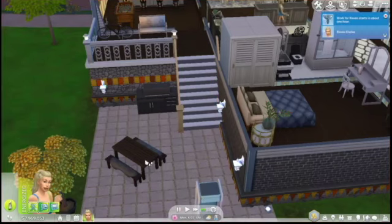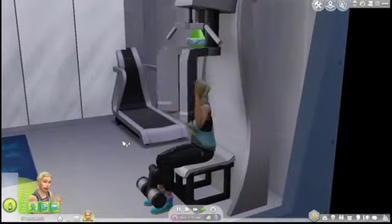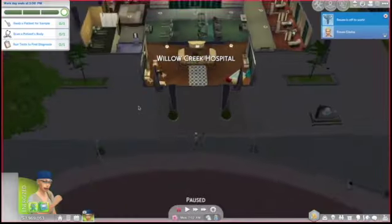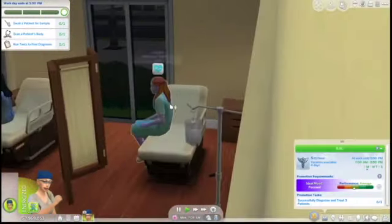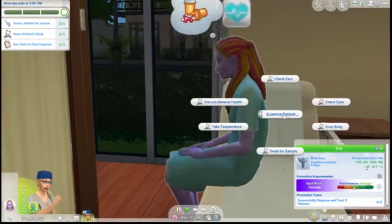Welcome back, we are here with Raven and she is about to go to work, so she's just exercising autonomously until then. She is obsessed with her home gym, which is to be expected for an athletic sim. She's doing push-ups, and she gets to work and immediately does push-ups on the ground anyway.